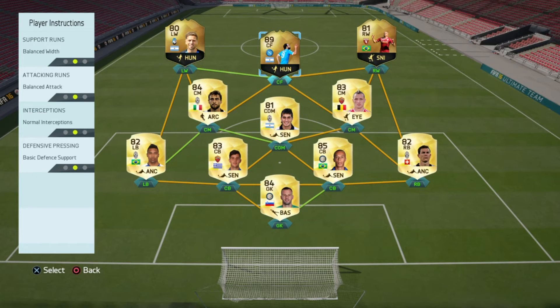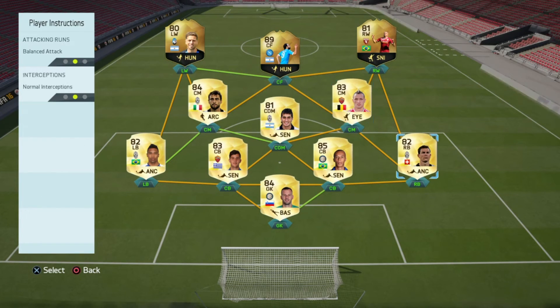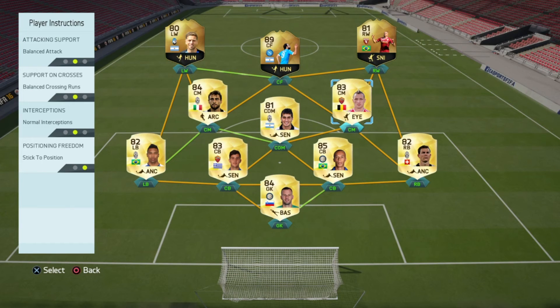Striker or centre forward Higuain I also have on balanced, so he doesn't always get in behind or come short all the time - that way I can influence the style of play on the attacking players rather than being forced into a set pattern. Left and right wingers I also have on balanced for the same reasons, so they're not always making runs or trying to get in behind, and I can change the style of play to suit the opponent, which I find works really well.